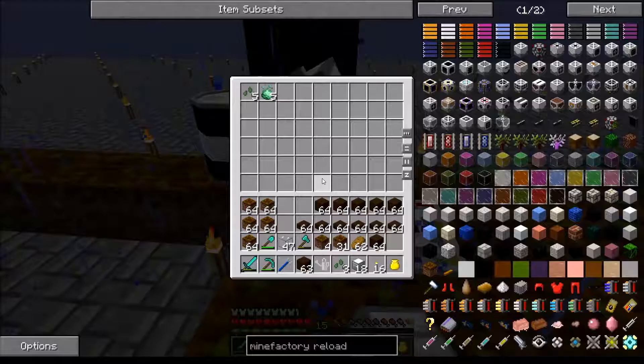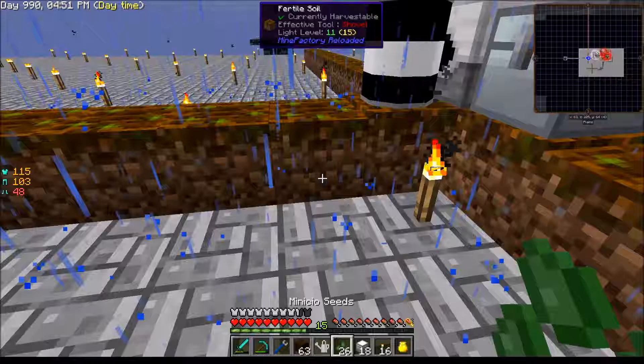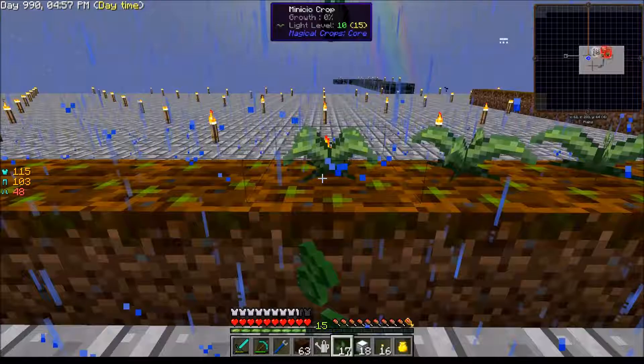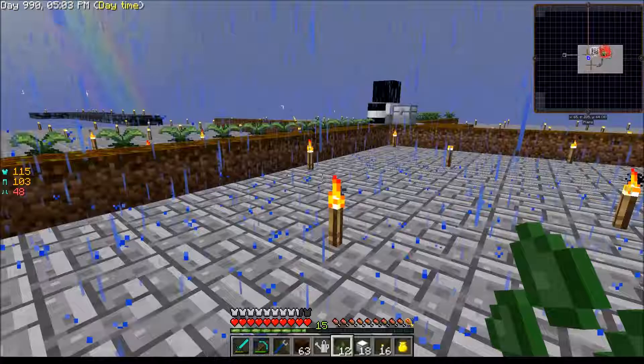Okay, that's 15, 14, 13, 12 — there's 11. Let's see if we can get 10 to grow up a bit. It also does not have an output — that is another issue. This guy needs an output because it doesn't have its own inventory, so I've got to drop that right there. Now you have an output. I shouldn't need to do anything else.